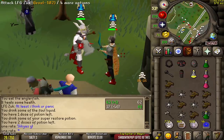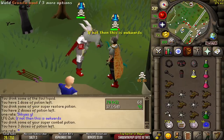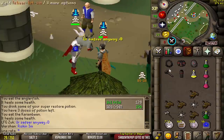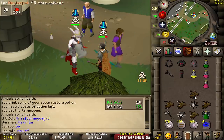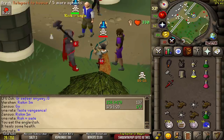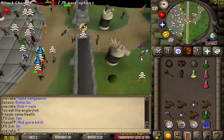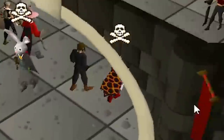You didn't see anything. 58 KO. Did not expect that. Let's go get our loot. There it is — bank loot, 446k. Not bad.